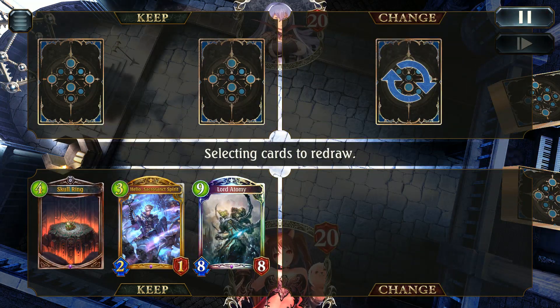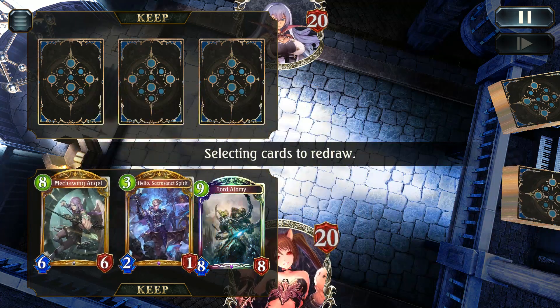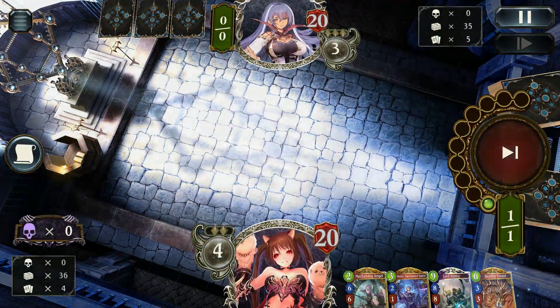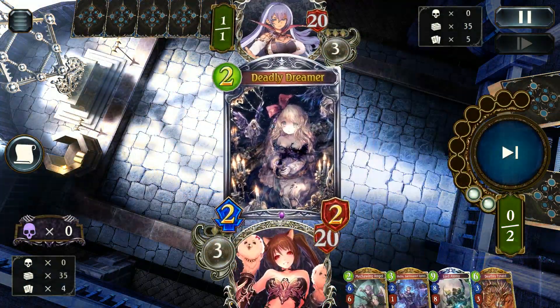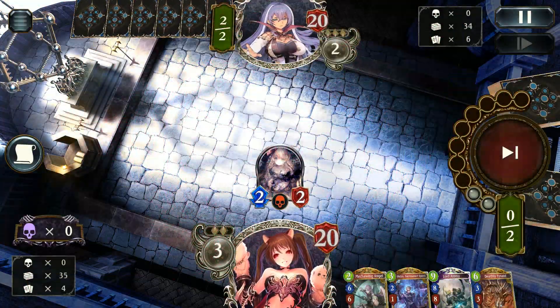We got a fairly decent start with Lord Atomy, Skull Ring, and a Sacred there — we were going to do really well. I decided to drop those two and ended up with the Helio and the Mecha Wing. I just needed something super early since we are going up against Rune. I do prefer to have a good setup for turn three — that doesn't always work out but when it does it's pretty wonderful.